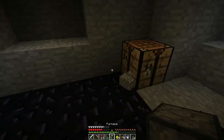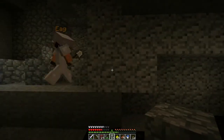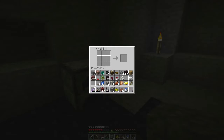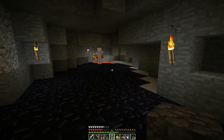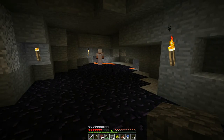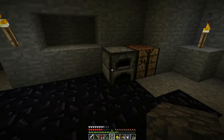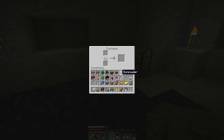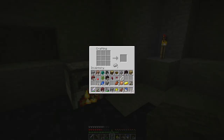We need Ward 2. Let's get the brewing station ready so that when we get our glass and reeds, we can knock up the speed potions and hoof it. I want to enchant my bow. Just gonna do that.